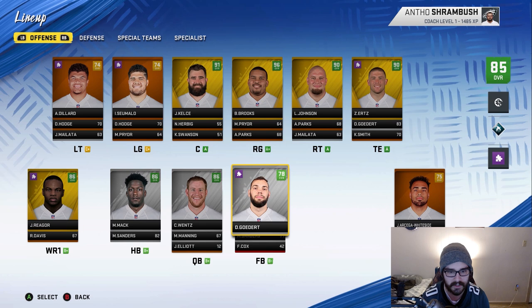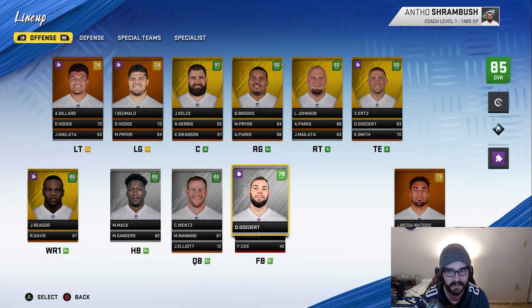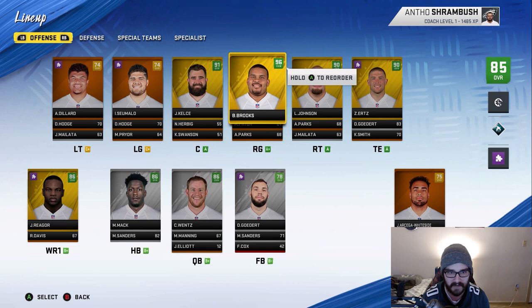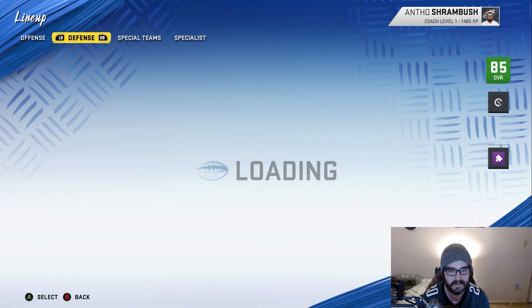Let me check out development trait upgrades — Jalen Rager went up to superstar development, which is awesome. I love that. Manning only has star development, which is sad, but it's okay. Jalen Rager being a superstar is huge. I can probably get a wide receiver in the draft to play number two. Defensively, our middle linebacker did not go up in development, which is a bit disappointing.